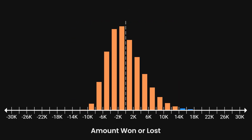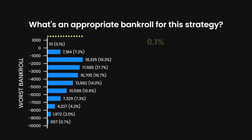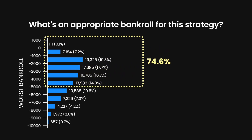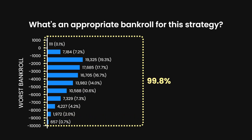Now let's see the bankroll survival rates. This is a chart of the bankrolls at their worst during the session. One hundred and eleven players never went below their starting bankroll. One in four never went below two thousand dollars, and three in four never fell five thousand dollars below their starting bankroll. We have to get down to nine or ten thousand to cover ninety nine percent of the sessions. So if you're going to play one hundred times odds, you need to have a hefty bankroll.